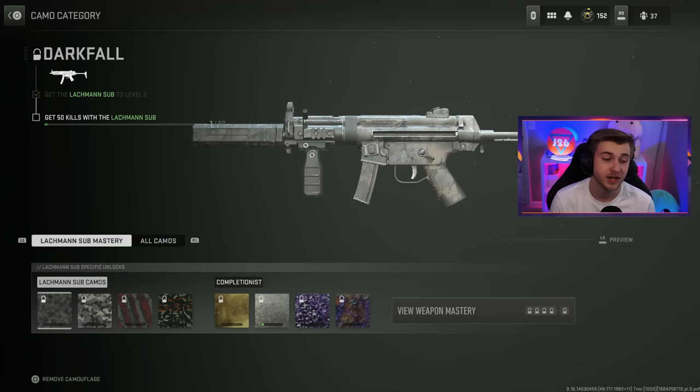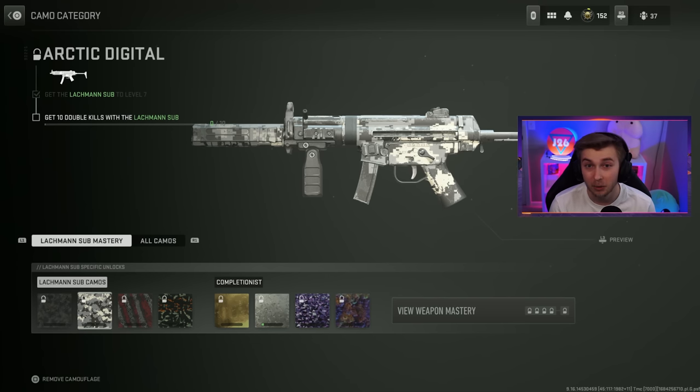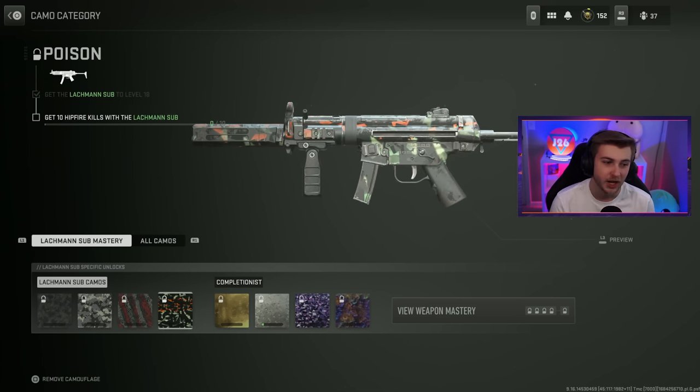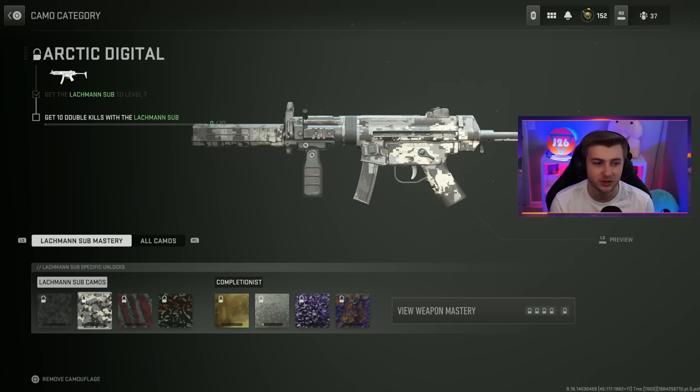The camo challenges we have to complete today are getting 50 kills with the Lockman Sub, which shouldn't be too bad — 50 kills is nothing. Then we need 10 double kills, which is going to be wild with only having 15 bullets. I have a feeling we'll be running out of ammo a whole lot. Then we need 50 kills with a suppressor, that's why I threw it on the class. And then 10 hip fire kills. Actually, these challenges don't seem too horrible.